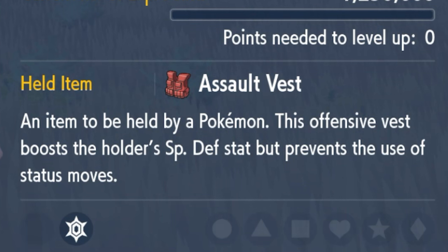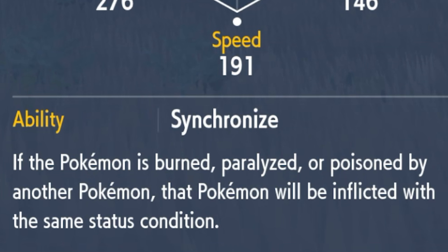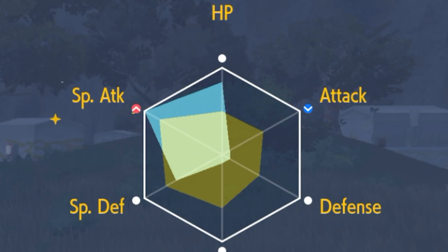The mon we will be using to defeat both of these legendary mons is a level 100 Gardevoir. She is an absolute unit when it comes to defeating these two with this build. The Tera type is going to be Fairy, the item is an Assault Vest for Dialga, and either an Assault Vest or Metronome for Palkia. The ability is Synchronize, EV stats are max special attack, about three quarters HP, and then the rest in special defense.